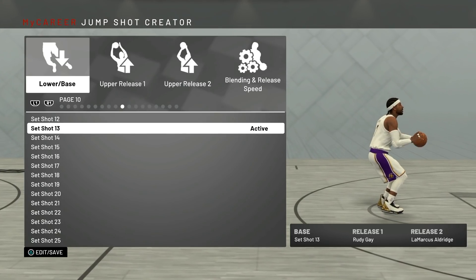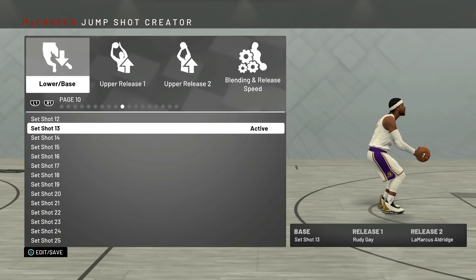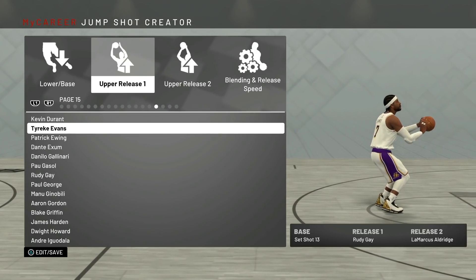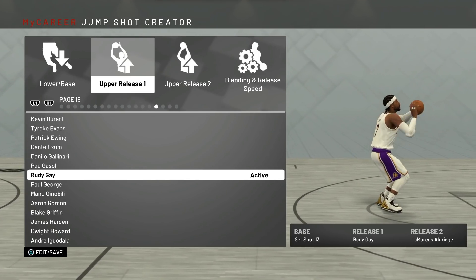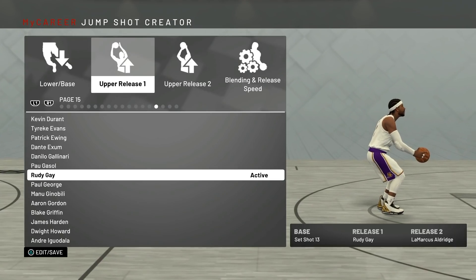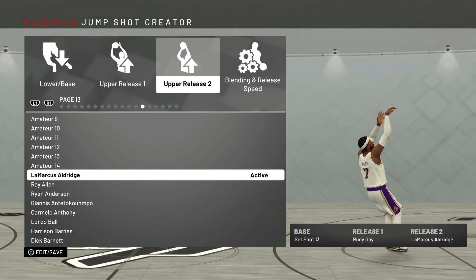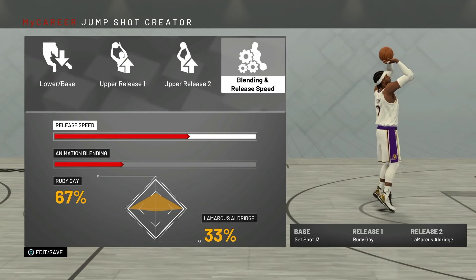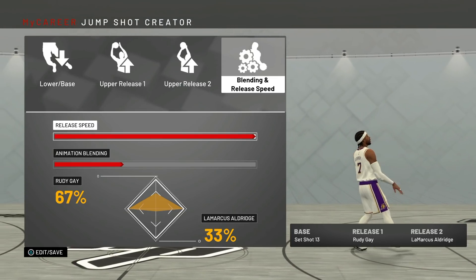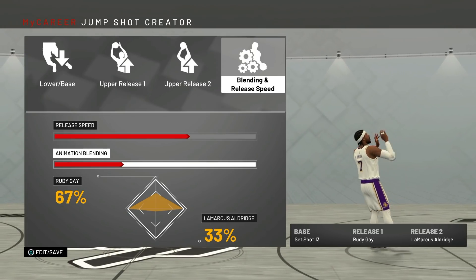There are a few different bases that work really well specifically for lockdown defenders, and Set Shot 13 — which is the base you see on the screen right now — is a good example. Once you have your jump shot base, the releases are completely up to you; these are visual cues that let you know exactly when to release the ball. I ended up using Rudy Gay and LaMarcus Aldridge because I know how to time their jump shots and I've been using them since 2K15. I went with 75 for the release speed and 67 Rudy Gay / 33 LaMarcus Aldridge on the animation blending.